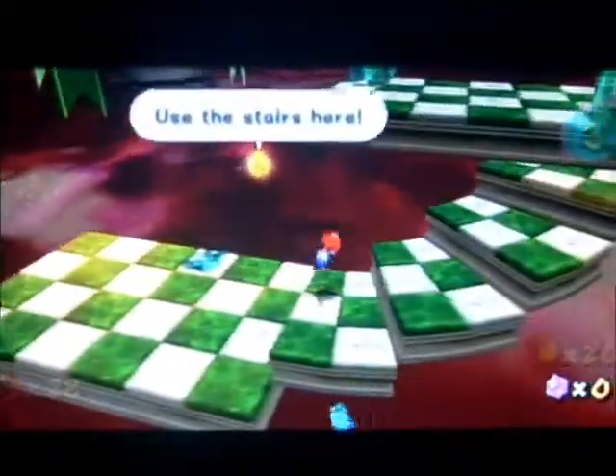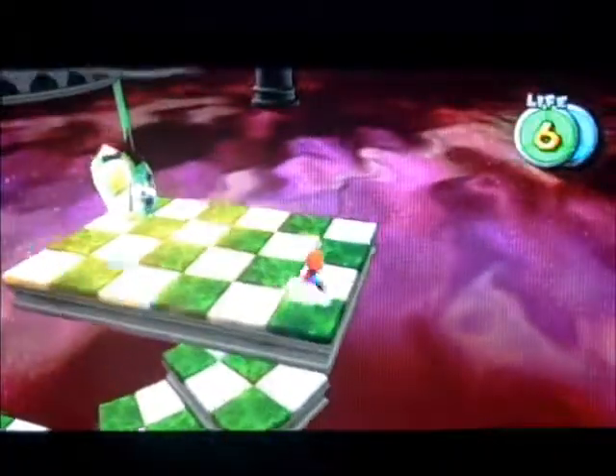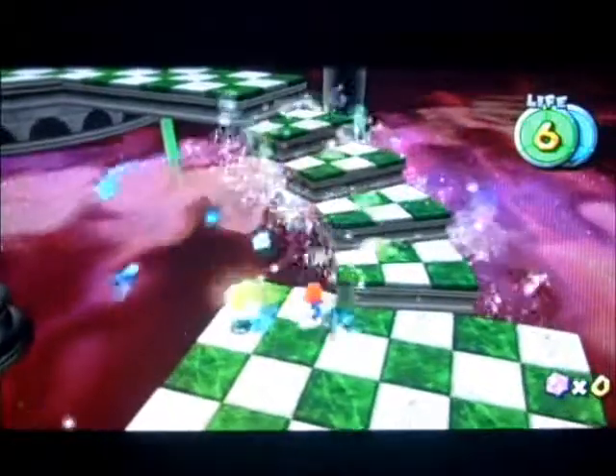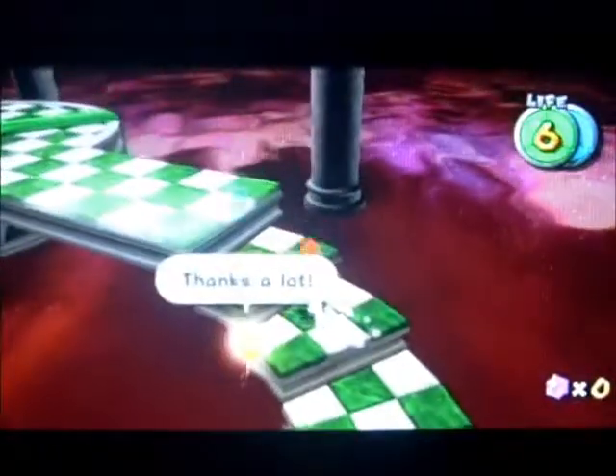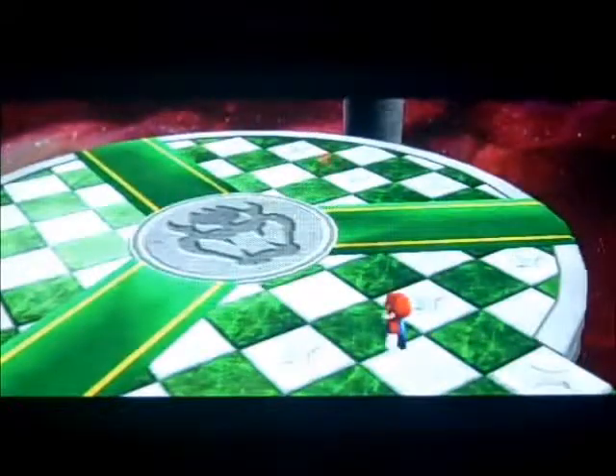This checkered floor shows it's up the stairs — use the stairs here. It shows that it's the boss. You've got to free the Loomers just to get up. Somehow the Loomers create the stairs. Actually, technically, they do create the stars, don't they? They're Loomers.